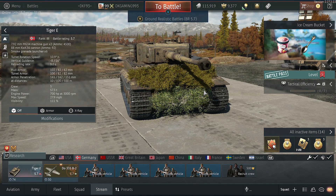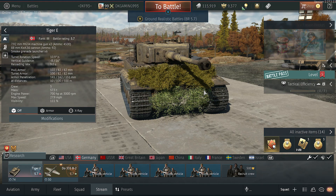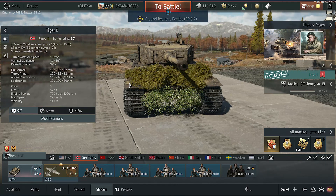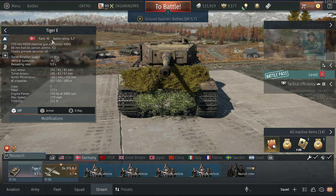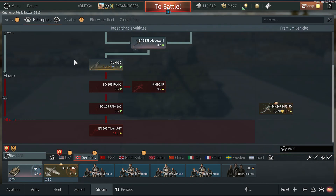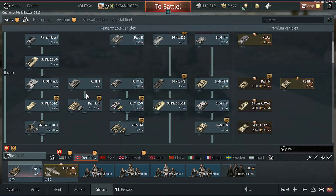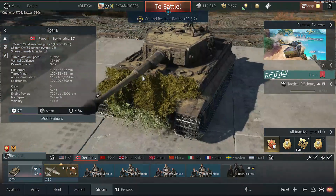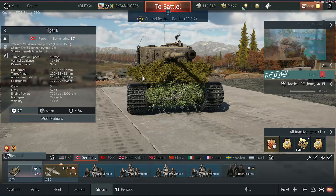Welcome back to War Thunder. Today we're doing a Tiger E gameplay — the armor meta is back. I've seen a lot of Tiger gameplay and want to play it too. Both Tigers have an 88 millimeter gun and 102 millimeters of armor. The only real difference between the two is engine power. Let's get into a battle and see how we do.